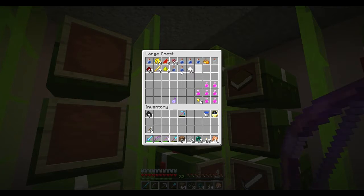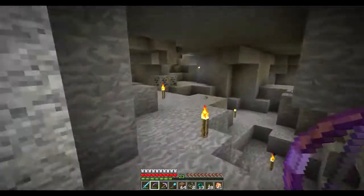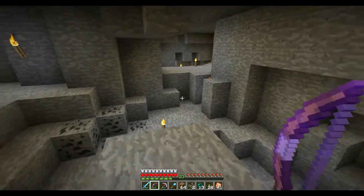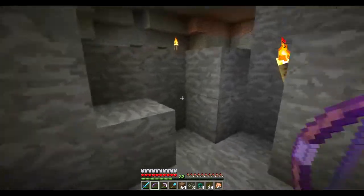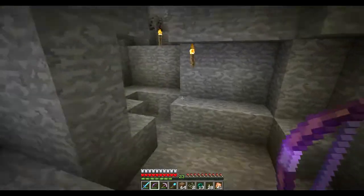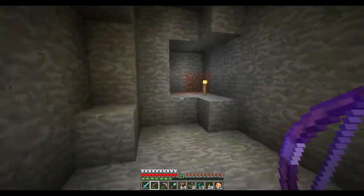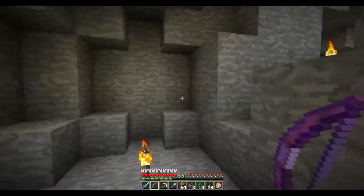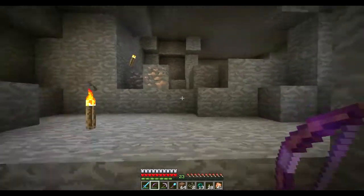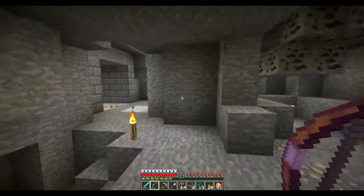We'll do some night vision — I need to collect some stuff for night vision. We need to do a potion room too. I've been tearing up down here collecting andesite and all that fun stuff. This was going to be the potion room area, but it ended up having veins of alternate stone — matter of fact there's another one right here. We're going to make a potion room with automatic potion brewing.